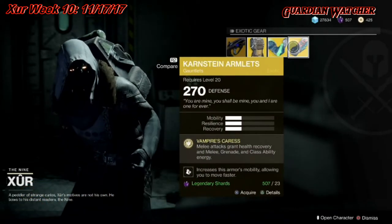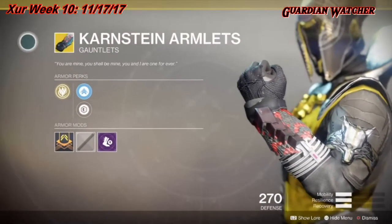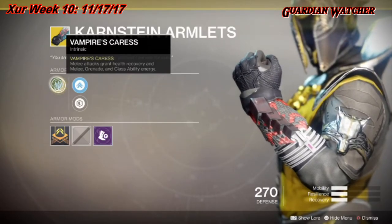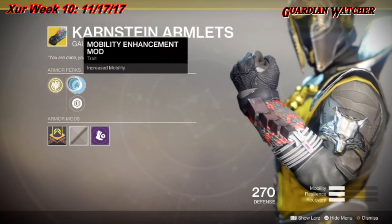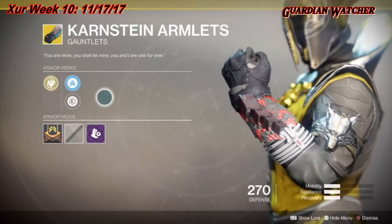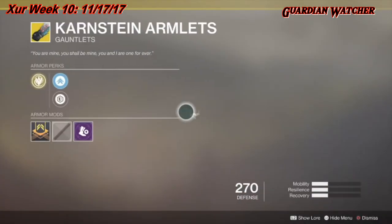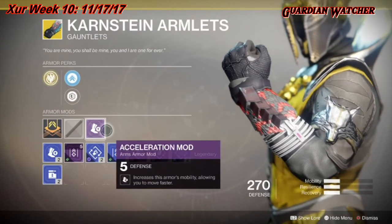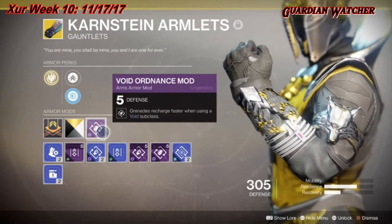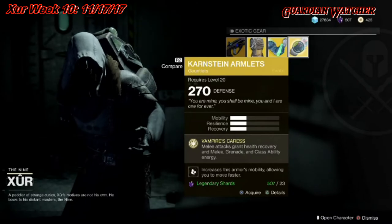Last but not least we have the Karnstein Armlets for the warlock, with a little bit of mobility, resilience, and recovery. The intrinsic perk on this is Vampire's Caress, which means melee attacks grant health recovery and melee, grenade, and class ability energy. Then we have mobility enhancement mod, plus steel reinforcement mod, as well as acceleration mod. I have mine set up with plus steel reinforcement mod as well as void ordinance mod.